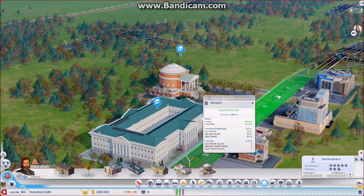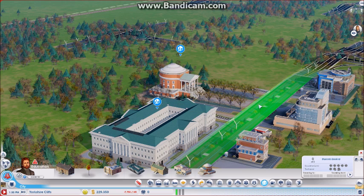And as you can see, it highlighted the road green. Actually, nope — that was the university.